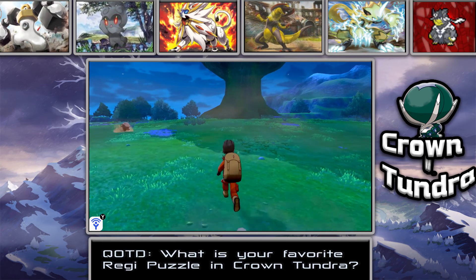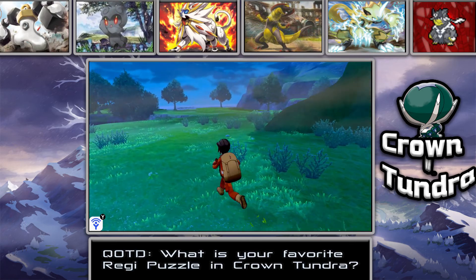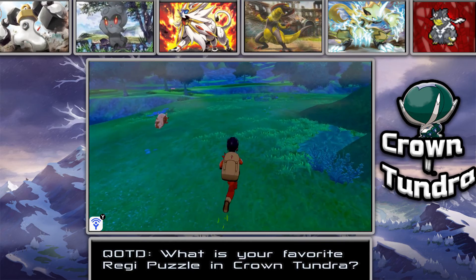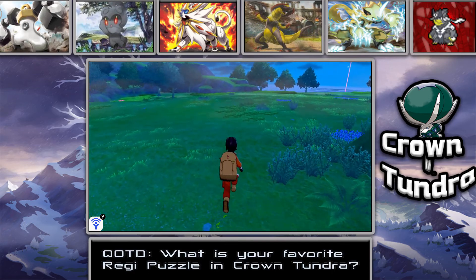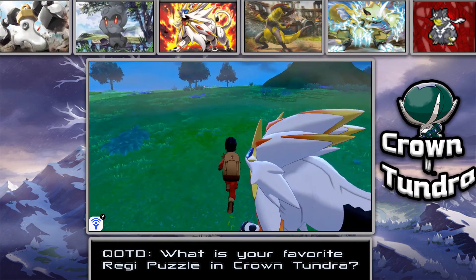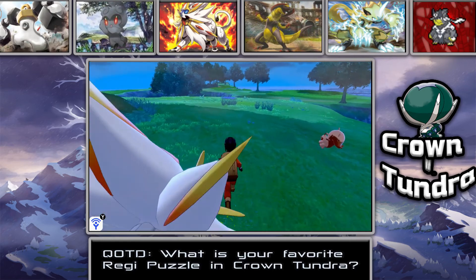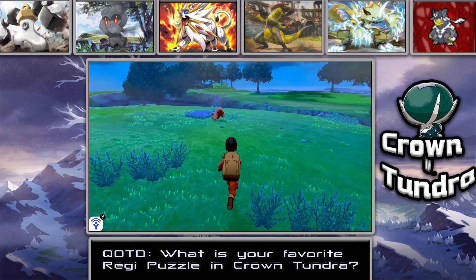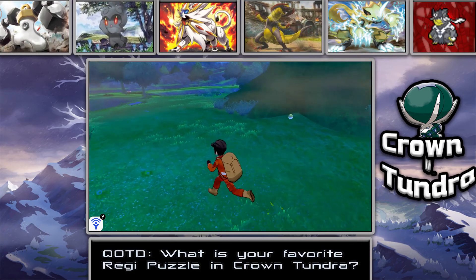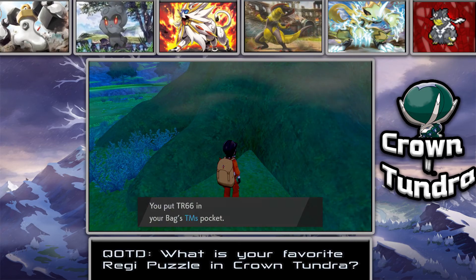I have to decide which two Galarian birds to use the Master Balls on — Galarian Zapdos, Galarian Articuno, or Galarian Moltres. I explore a bit more around the tree looking for any remaining footprints but don't find more here. I do find a TM for Brave Bird on the ground — nice pickup!